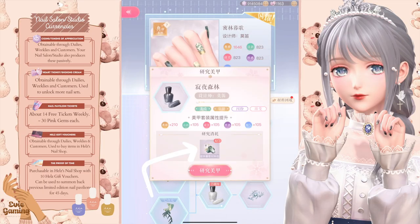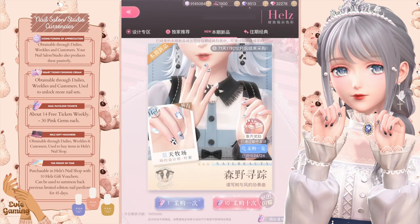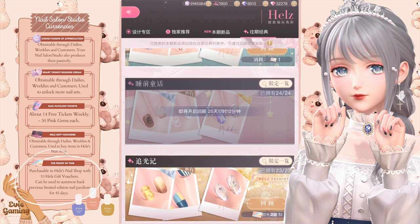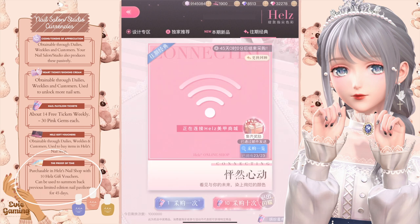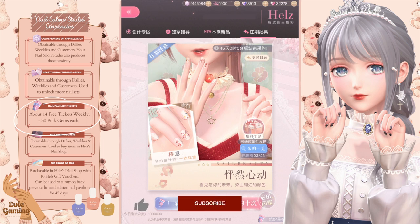Here you can see I pulled four extra packs for this certain set and I can unlock something from the set. The fourth tab is where you can summon past limited edition manicure pavilions. Use your proof-of-time purchased from the house nail shop here to get a past pavilion back. Then you can pull with regular nail pavilion tickets to get sets from a specific past pavilion. It brings it back for 45 days and then you get to pull with the normal ticket for nail pavilions. Please like, comment, subscribe, or share my video if you can because I always use my own game materials to test these.